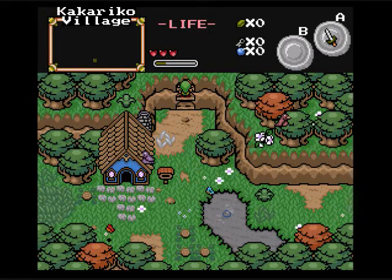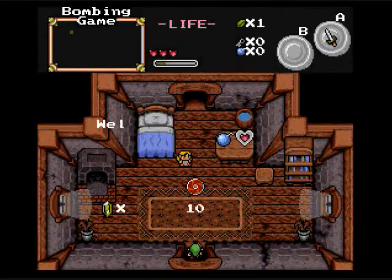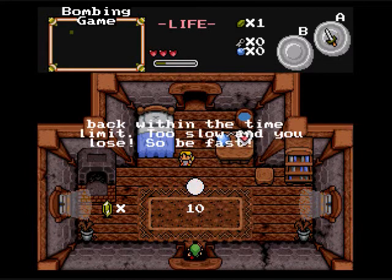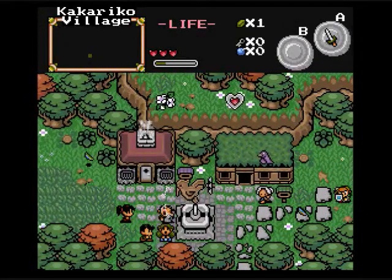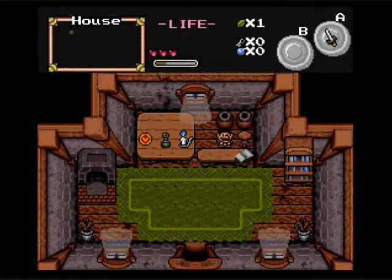We need to go find the first level and stuff. I mean, I explore along the overworld, but the first level's just around the corner, I think. We need to do some exploration and get some money and stuff. Figure out what's for sale. I don't have any bombs, so that's not going to help. Look around and see what all these places have to offer, because we're going to be here for a while.